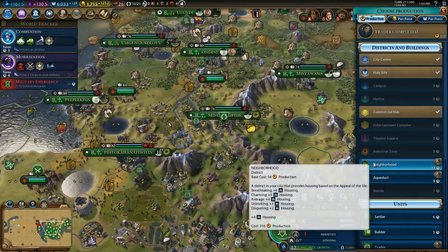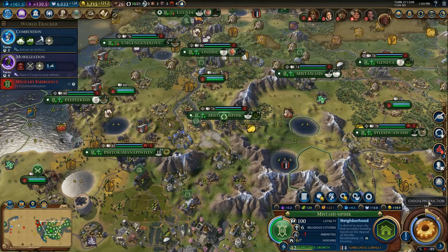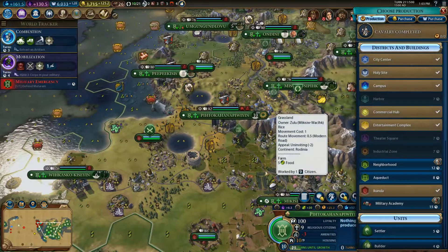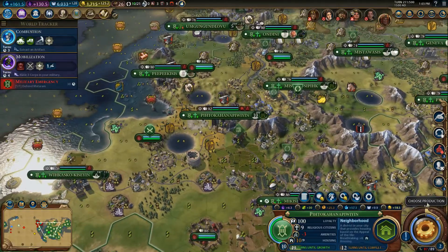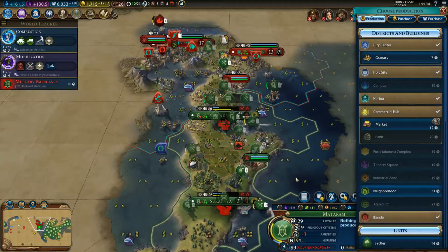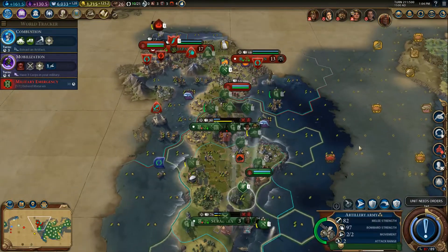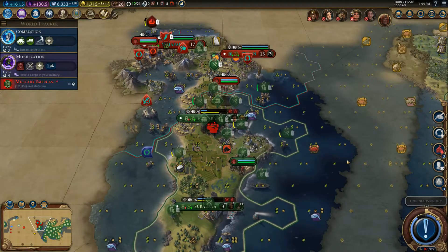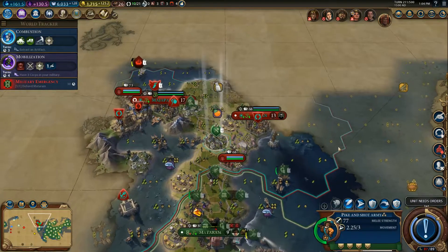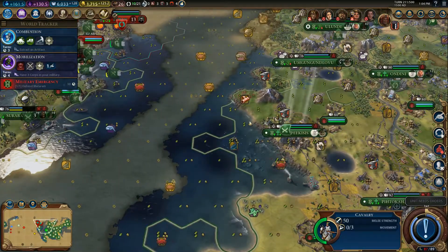We need to move through the water so we're not slowed down by this district. Hopefully having taken that city, we'll have bought a couple turns on Mataram loyalty. Because we're going to lose it and lose that emergency if the game is cruel to us, and it looks like it might be. Especially if we fall into a dark age, we're going to be screwed for loyalty over there. So we want to try to avoid that as best as possible.